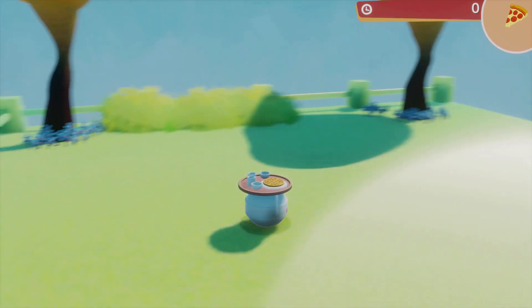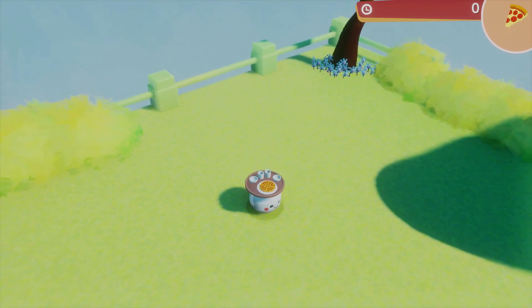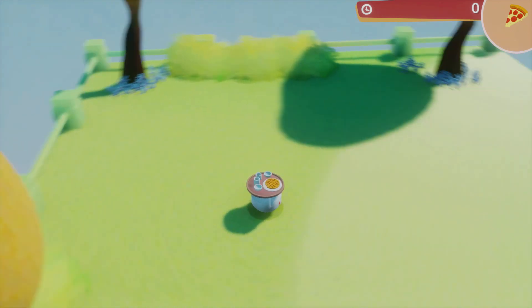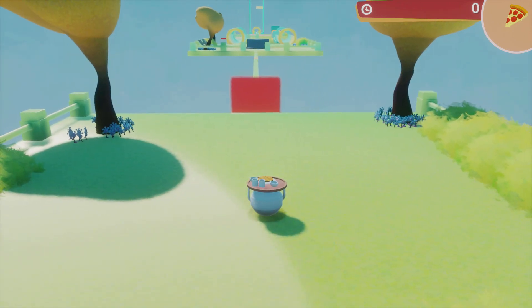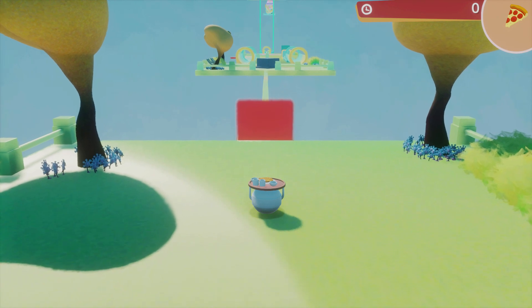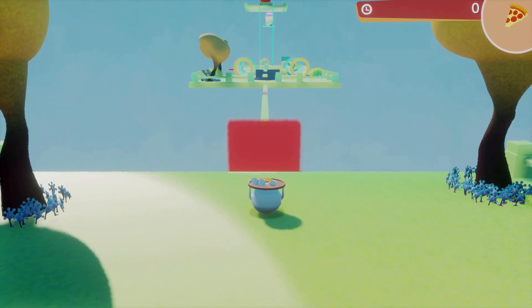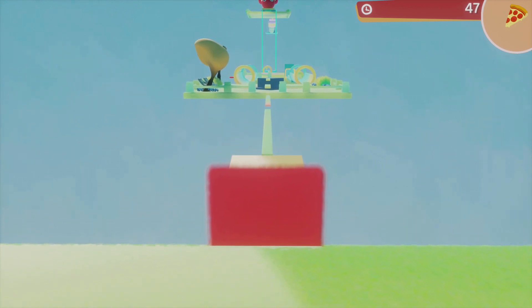So what do you start with? You start with a whole pizza, two cups, and two plates. Right, let's try to go slow and steady — let's not rush this, keep everything on the tray. Through the red thing and we're off.